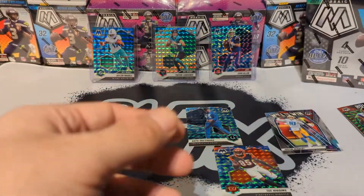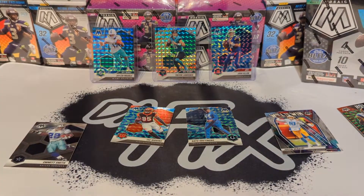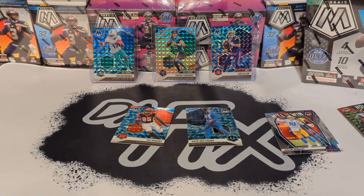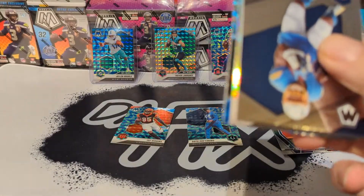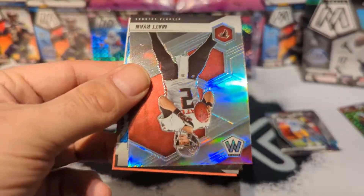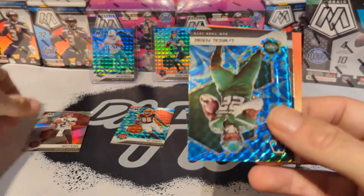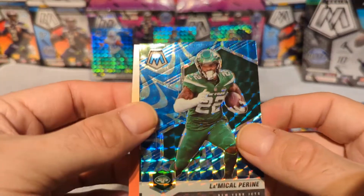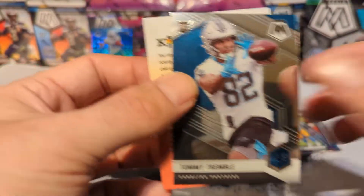Baker Mayfield with the touchdown masters, blue reactive T. Higgins — I'll keep that for the personal collection. Michael Pittman. Why is Emmett Smith chilling up there? Keenan Allen. Another silver — we got Matt Ryan. And then La'Mical Perine on the blue reactive and Tommy Tremble rookie.